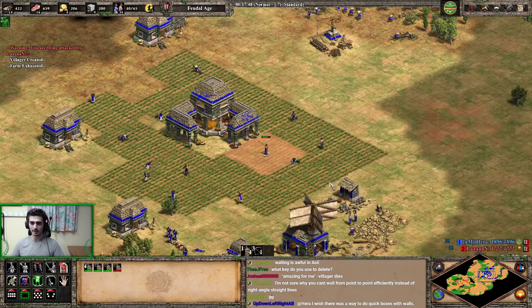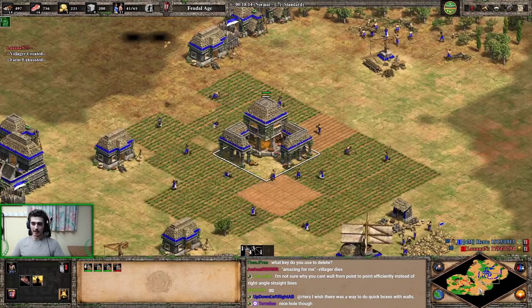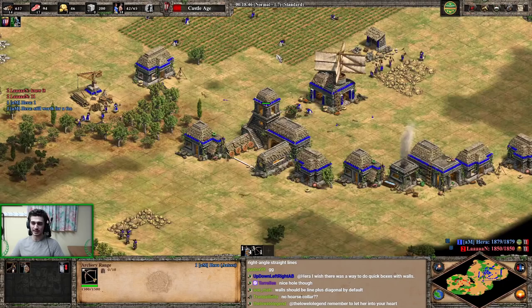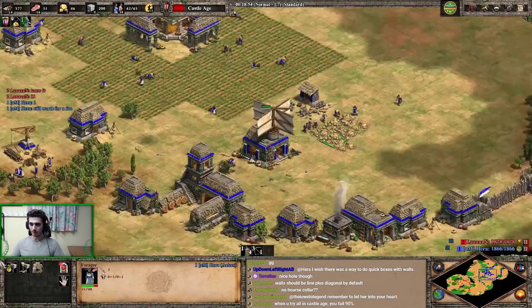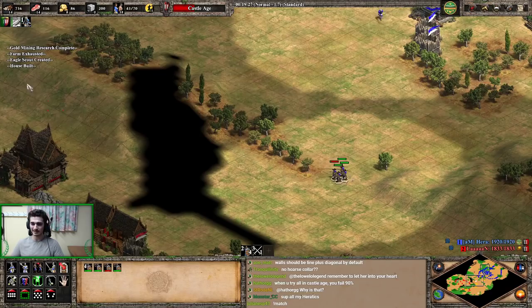I'll consider that an even trade — I lost three skirmishers for seven archers and a villager. Now I'm ready to make the switch into castle age. Question is: do I go for an all-in push or just slow it down? I see three gold on the front so I could actually all-in push — Aztecs are pretty deadly with the all-in push. But I think I'll go three TCs at home and then push with eagles and monks. Getting my eco upgrades, and that's fully walled on this side.